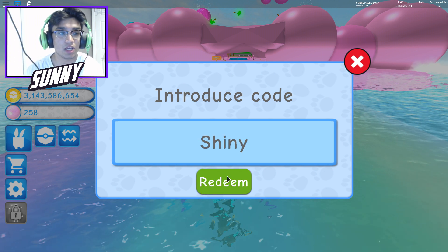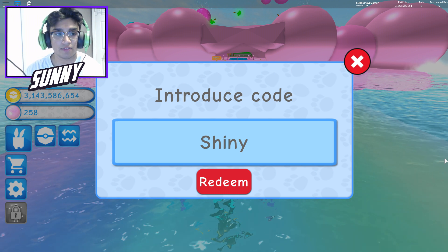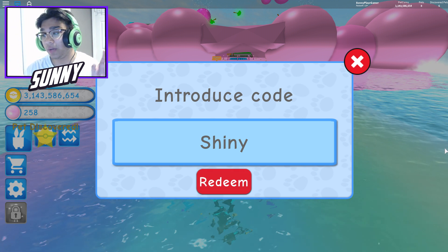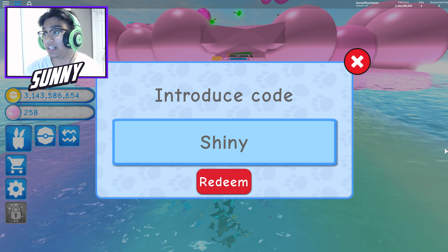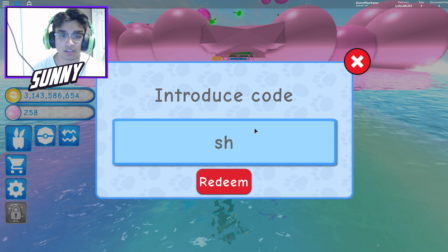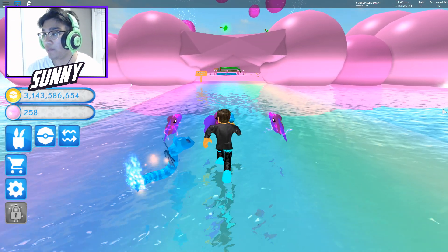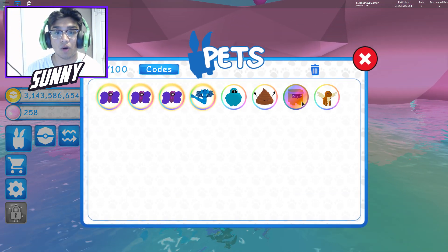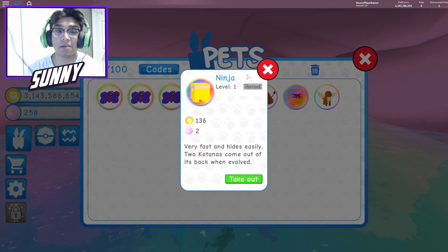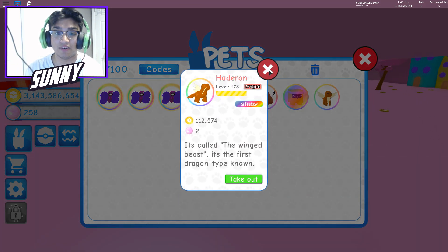If we type that in and hit redeem, I believe we got some stuff. I don't know 100% — did we get anything? Okay, I think we got something. The newest code is 'shiny.' Maybe it's not caps or something, but I know it turned green. Oh wait — yes, you get one shiny ninja! So there you guys go — we get one shiny ninja, which is this one. My pets are kind of OP, so we don't really need that, but we're looking pretty good.